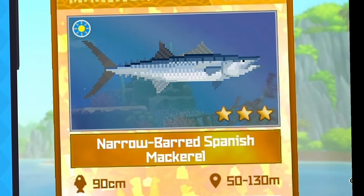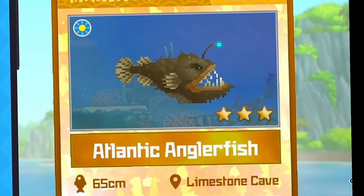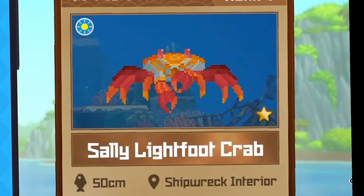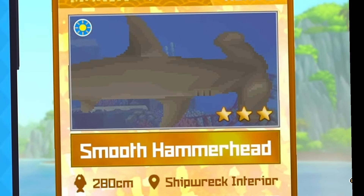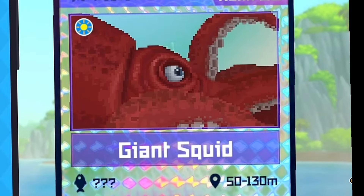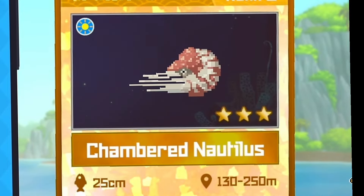We also have the great barracuda, the nano bad, Spanish mackerel, the long nose saw shark, the Atlantic anglerfish, the Sally Lightfoot crab, the black tiger shrimp, the smooth hammerhead, the sailfish, and the giant squid.